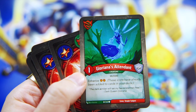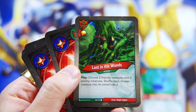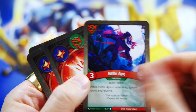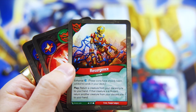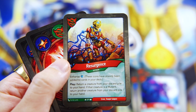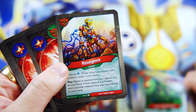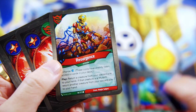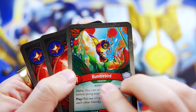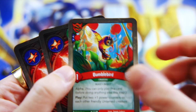Then we have Gloriana's Attendant, which basically just adds two bonus Ember to your deck in enhancements. Lost in the Woods - love having this card back. Niffle Ape - back again. Resurgence - that's where the bonus card draw came from, not from Armory Officers. It says return a creature from your discard pile to your hand; if that creature is a mutant, return another creature from your discard pile to your hand. So if you have a mutant, you can basically do two. The Dark Fairy is going to fall under the category of what I want to return. And Bumblebird is back - feel sad, everyone. Bumblebird, why can't you just be good? You look so pretty.